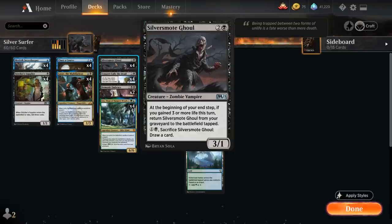Silver Smote Ghoul is the 3-mana 3/1 Zombie Vampire that, at the beginning of our end step, if we gained 3 or more life this turn, we get to return it from the graveyard to the battlefield tapped. For 1 and a black we can also sacrifice the Ghoul to draw a card. It's a nice recursive threat that can keep coming back, and if it's about to die we can simply sacrifice it and still draw a card.